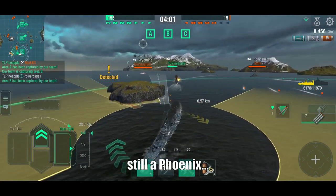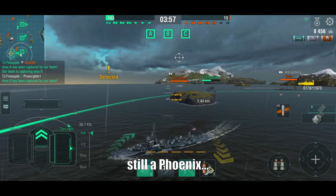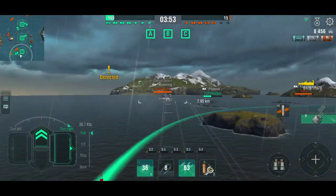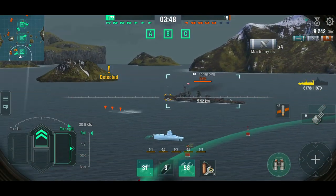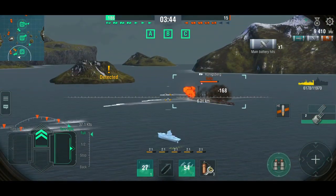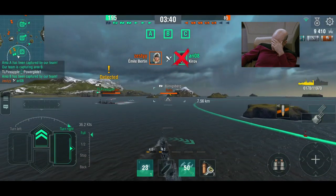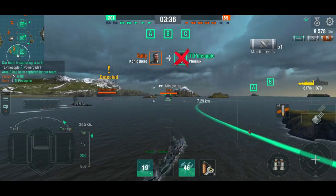What is the Pensacola doing? Why is a Pensacola rushing a battleship — you don't have any torpedoes. You could just use your guns from a distance and set things on fire, or armor-piercing against the Königsberg. Wait, that's not a Pensacola — that's a Phoenix! Oh, that's why. He was trying to torpedo the battleship and the Königsberg torpedoed him in return.